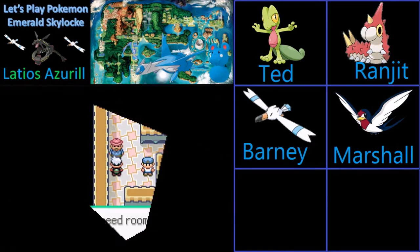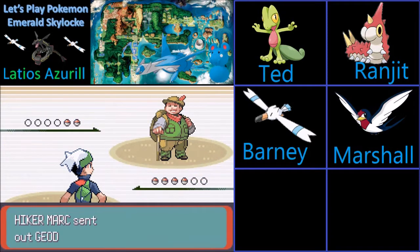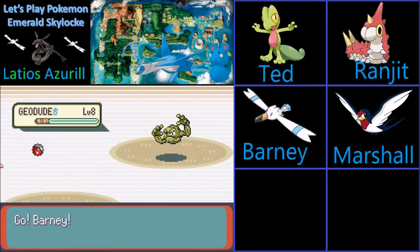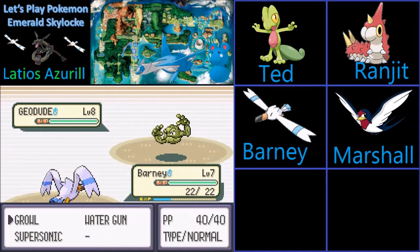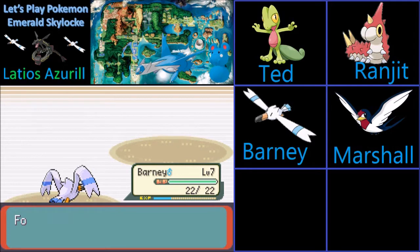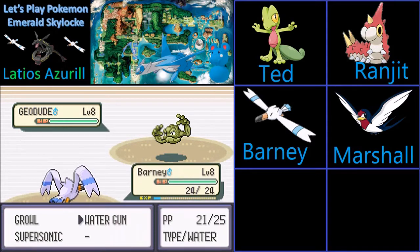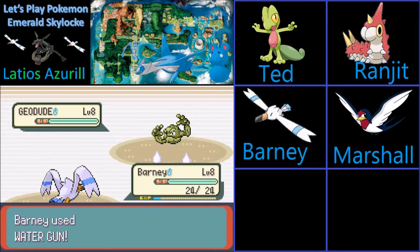Later on we're going to be able to get — I think we can get a Skarmory on Route 113. The only thing is, we won't be getting a Skarmory if we find a Koffing first. So we're going to be getting either nothing, a Skarmory, or a Koffing at Route 113. I know there's Spinda there but we obviously can't get that. I want to say Slugma too, but I don't know.